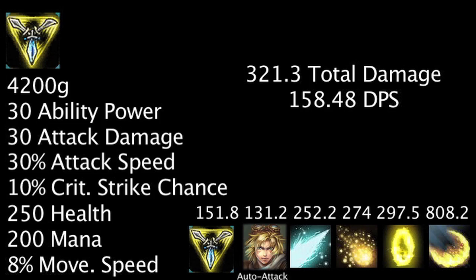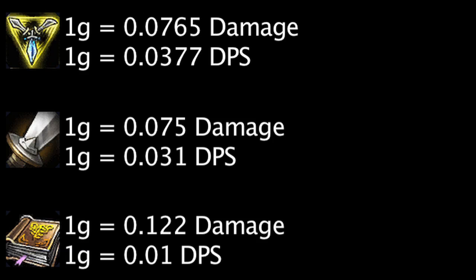Keep in mind we're including the on hit damage from Trinity Force. If we compare the 4,200 gold cost of this item to the cost of ability power and attack damage, we can see that it grants more damage and damage per second than pure attack damage, and more damage per second than pure ability power. It will not grant more damage than pure ability power. On Ezreal, the Trinity Force becomes a very cost effective item, even if we're not taking the critical strike chance, health, mana, movement speed, or potential slowing effect into account.